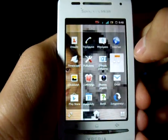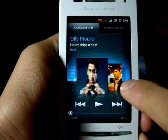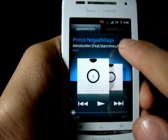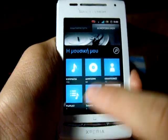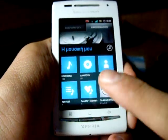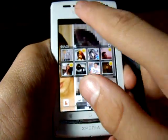The music app is brilliant on this ROM because it's Xperia S and NXT style. You can swipe to the right to change tracks, and we have music tracks, album, artist, playlist, and even SensMe channels. It's quite a good port.